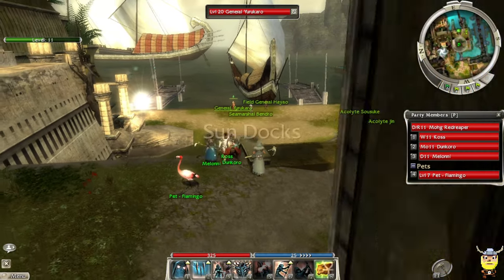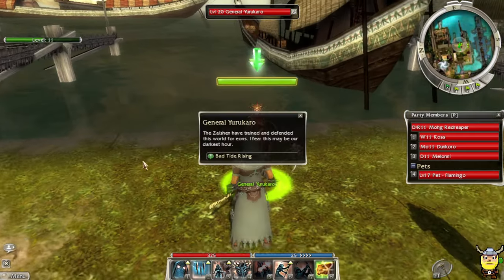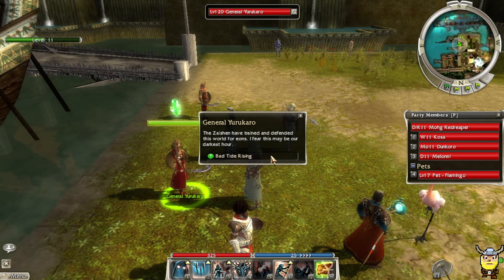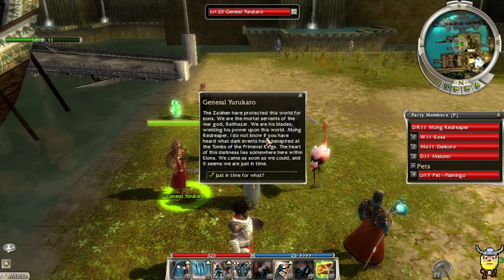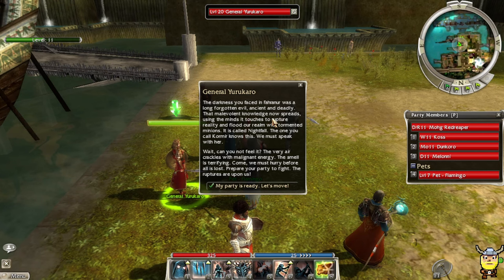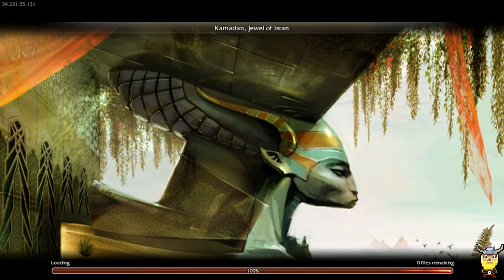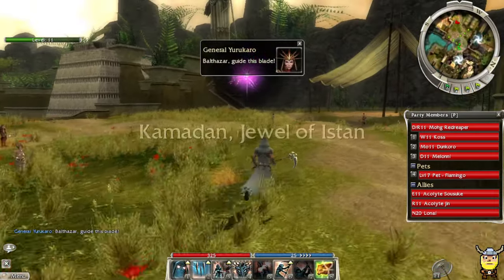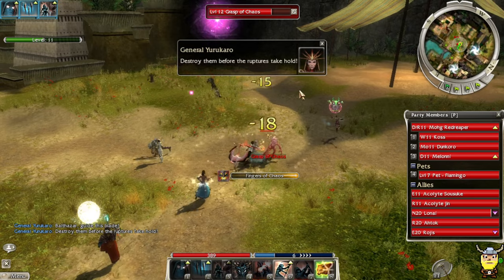Since we got Sosuke in the Mesmer run, I'm gonna get the Ranger in this one — I think Acolyte Jin. Let's talk to General Yuruko. The general says the darkness you faced in Fahranur was a long-forgotten evil, deadly and ancient, and that malevolent knowledge now spreads. Can you not feel it? The very air crackles — prepare your party, the ruptures are upon us! Okay, we're just fighting right now.